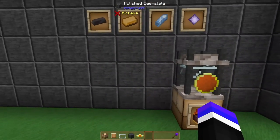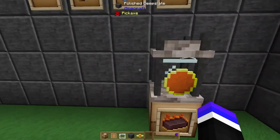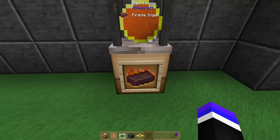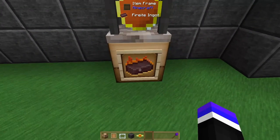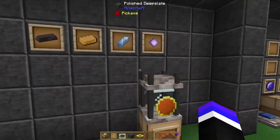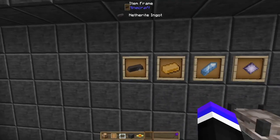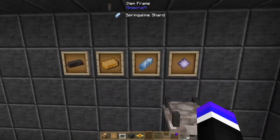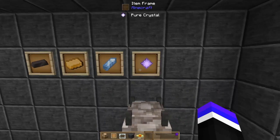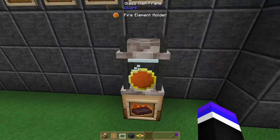Finally, we get to the item that requires Elemental Craft in the first place — the firerite ingot. A firerite ingot is crafted in an element binder using first another ingot, a swift alloy ingot, a springoline shard, and a pure crystal, with some fire element essence.